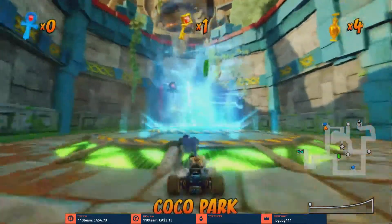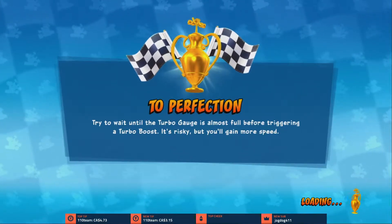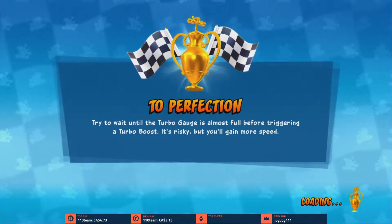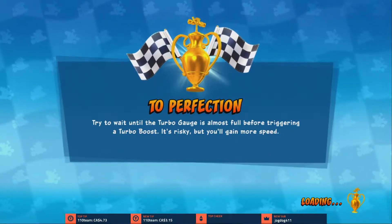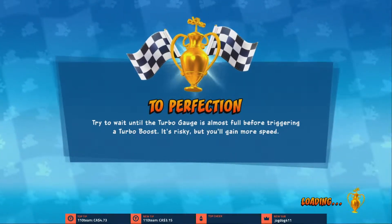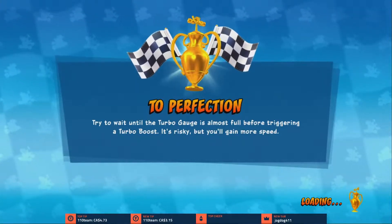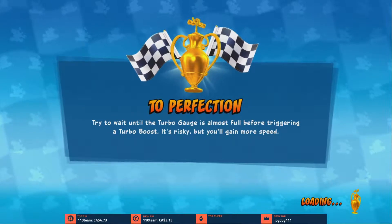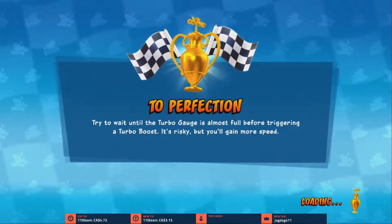And our track here is Coco Park — the one we saw in the intro cutscene. I forgot to mention: I like how they go straight to the intro cutscene when you enter adventure mode. In the PS1 version you had to wait on the home menu for 30 seconds to a minute and then it would just play the intro cutscene — it didn't play it when you went straight to adventure mode. I don't know why.